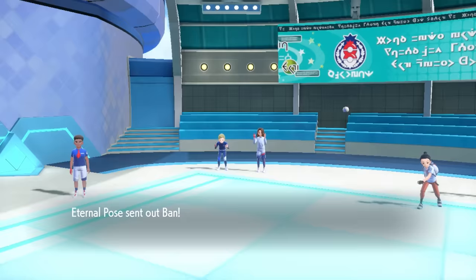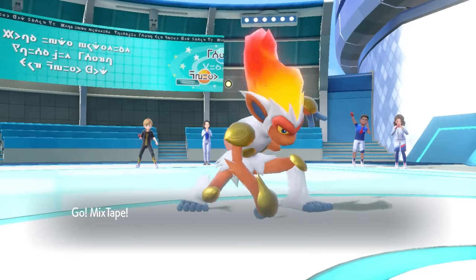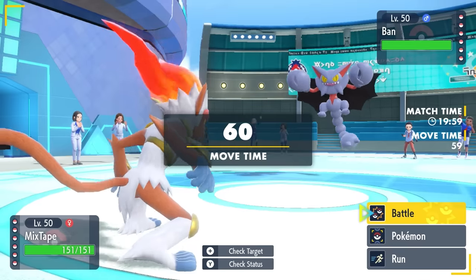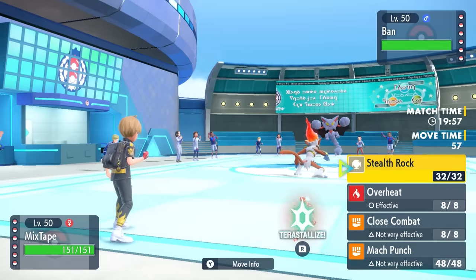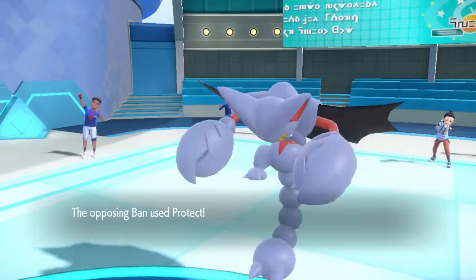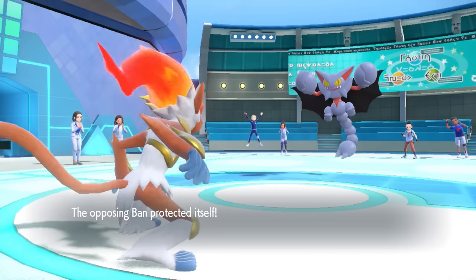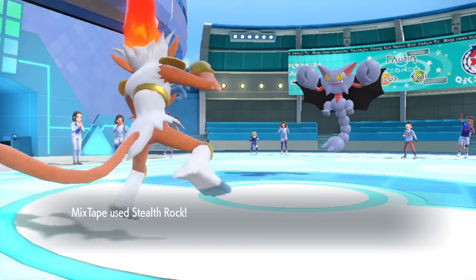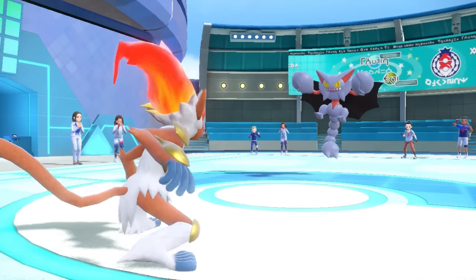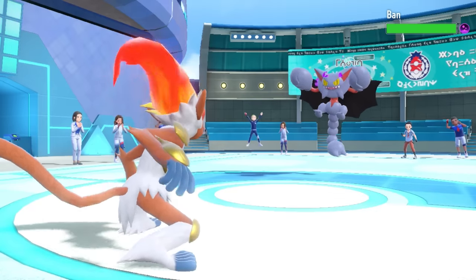This time my opponent leads off with Gliscor. As I toss out Infernape, a lead Gliscor gives me context — this is probably here for Stealth Rock, and more than likely it's a defensive set with Toxic and Protect, just there to be the annoying Gliscor that everything is. They go for Protect turn one to ensure I don't Knock Off the Toxic Orb, but I don't have it anyway, so I just go for Stealth Rock.